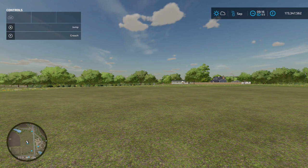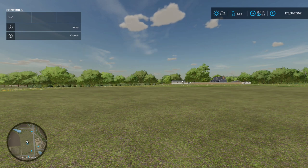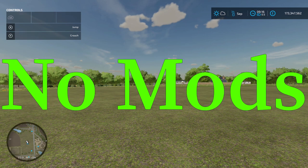Welcome back to the channel. Today I'm going to be talking about production chain direct selling. In the options you can change it from distributing, selling, and storing. When you sell directly from your production chain, you incur a cost of around 35 percent — that's money coming out of your pocket.